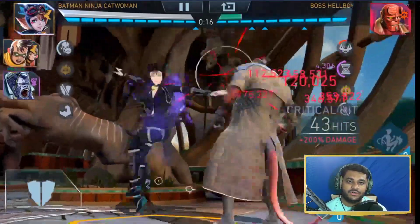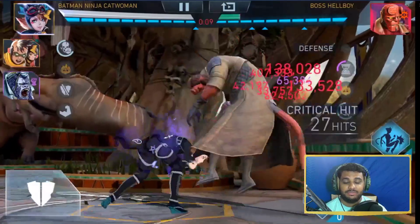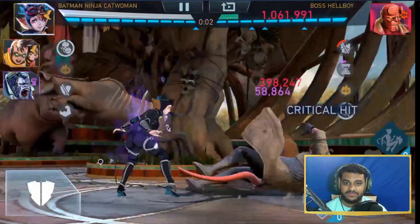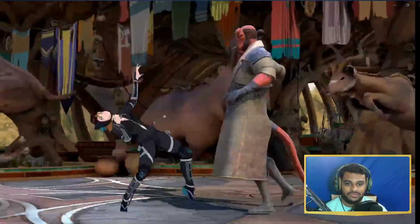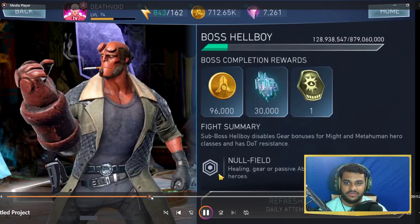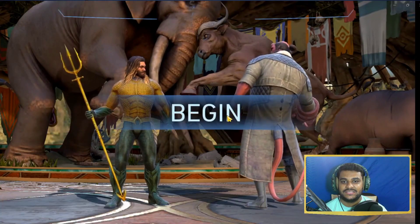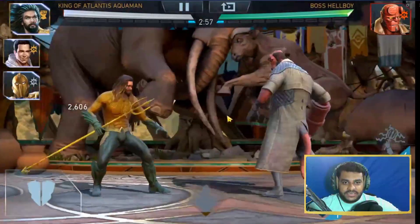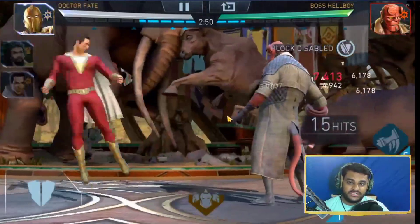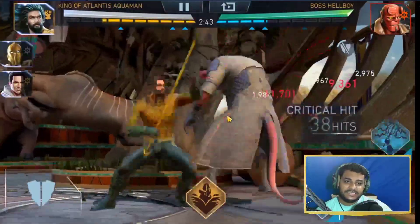Team number four is our lovely King of Atlantis Aquaman. I muted the sound here because I was speaking in the background. This is one of those characters easily available in the league store, including the gears. You need at least Doctor Fate to support the character by reducing the power cost, and if you have Shazam that's great because Shazam increases damage for all might and arcane characters in the team.